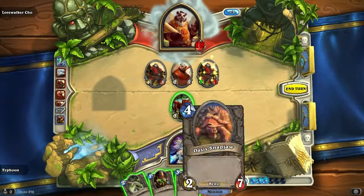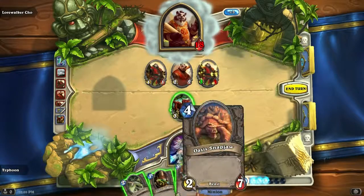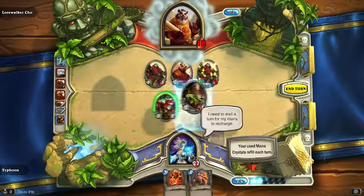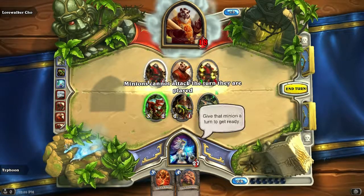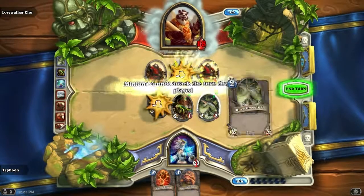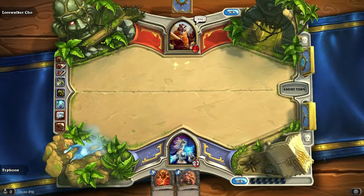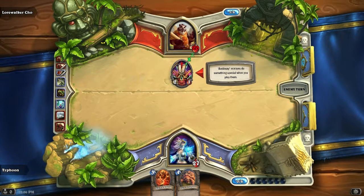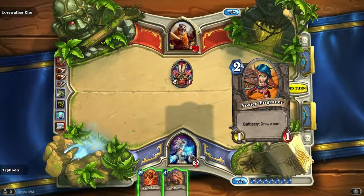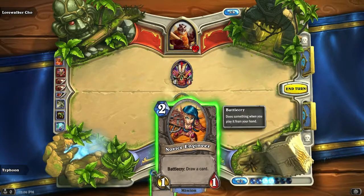That thing seems pretty strong — Magma Raider. I'm gonna keep that in my hand. Battlecry minions do something special when you play them, so it's like an effect monster from Yu-Gi-Oh. That's how you know this is staged, because it does shit like that. We'll play that and this.